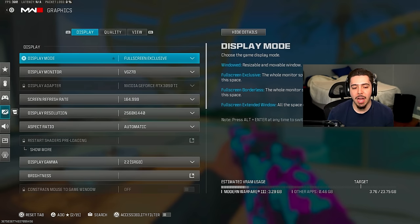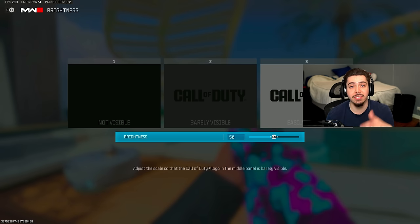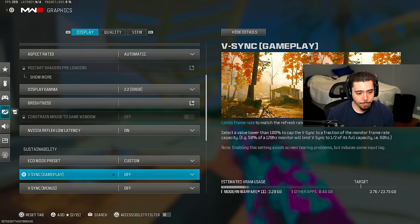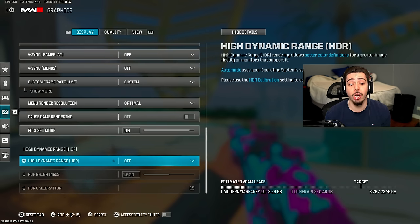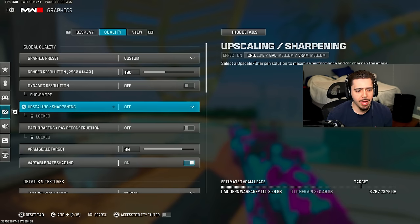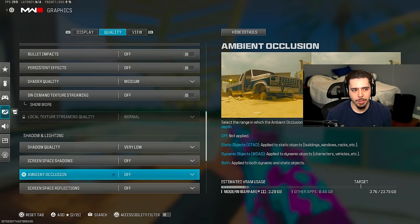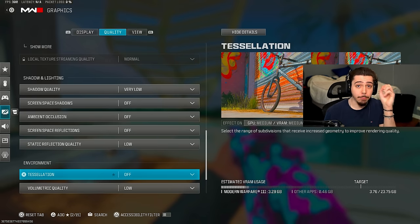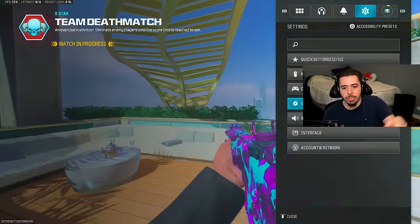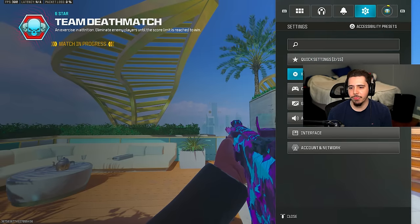I'm not going to go too crazy in depth into my display settings since they're mainly specific to my PC. My brightness is 50 — I have filters on my recording software which makes the game look beautiful. Make sure HDR is off no matter what PC you own. My quality settings give me a great mixture of frames and quality, so the game looks good and I'm also getting a lot of frames — I'm at 300 right now. It's just the perfect mix.